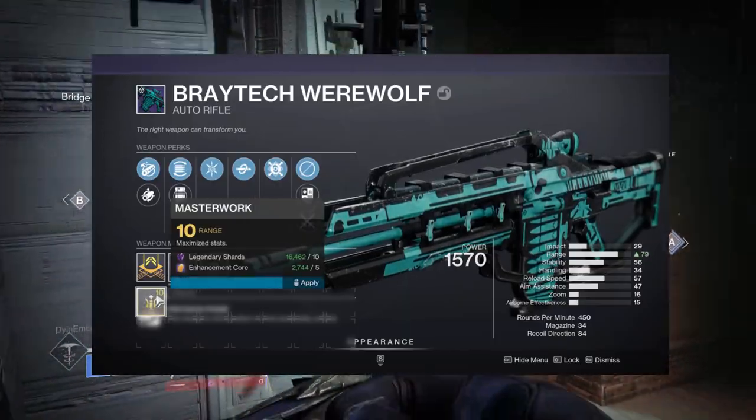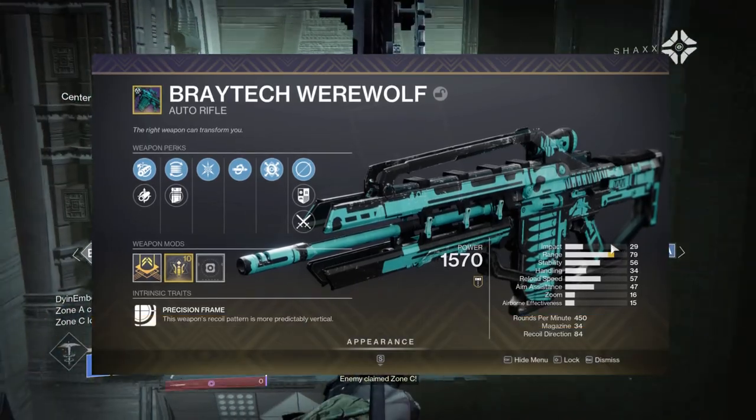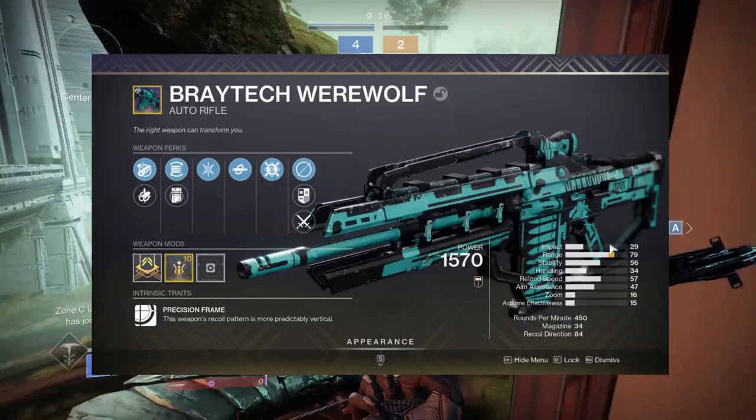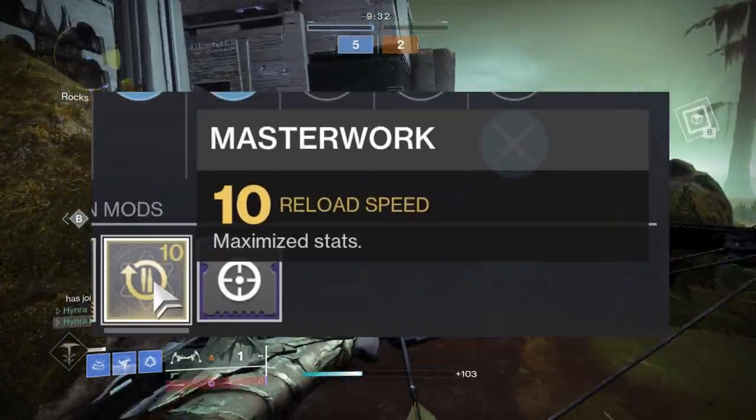Normally, masterworking a weapon provides a bonus to the stat of the given masterwork upon obtaining the weapon, meaning if a weapon drops with a ranged masterwork, you can upgrade the ranged stat on that weapon. Typically, you would find ranged, handling, stability, and reload speed masterwork on most weapons.